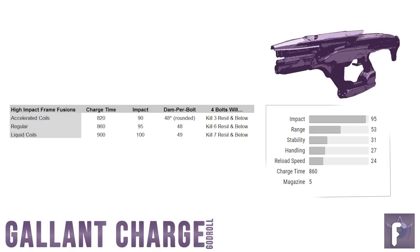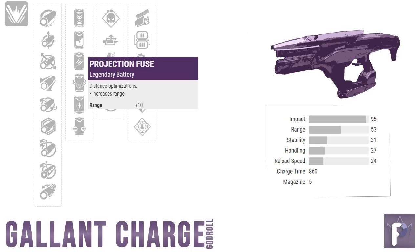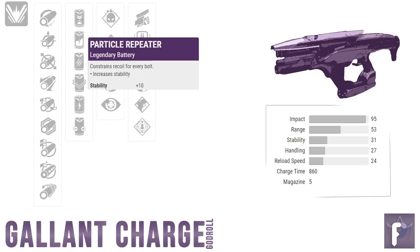I actually really like Accelerated Coils, especially for close range engagements. I also happen to think that Liquid Coils is a huge waste on this archetype, considering most of the time I land almost all my bolts on the enemy anyway, and the extra charge time puts me at a big disadvantage. If you're an up-close and personal type player, I vote Accelerated Coils all the way. But if you find yourself missing bolts and enemies getting away alive, go Projection Fuse for M&K, or Projection Fuse or Particle Repeater for controller — probably leaning towards Particle Repeater for controller folk.